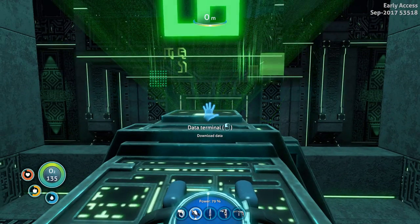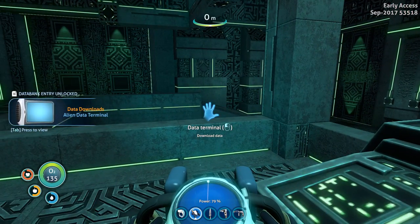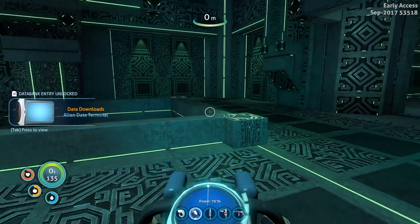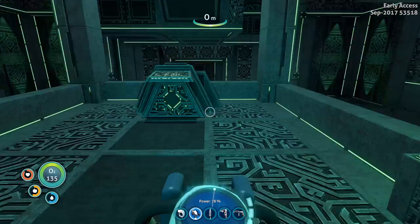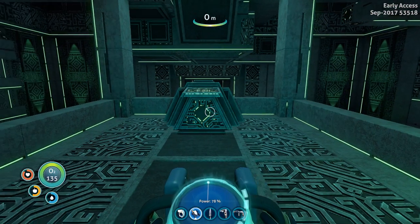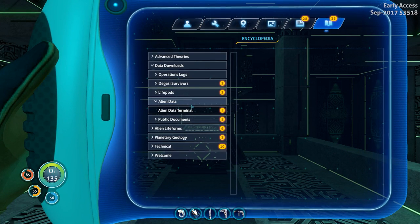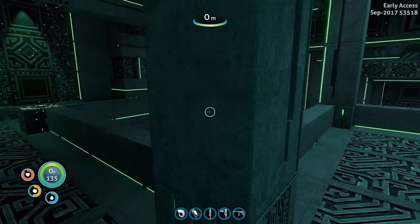What is this? Data terminal - unknown language, attempting translation. I got a new PDA entry - alien data terminal. 'This terminal was discovered within the alien facility on the surface of the planet.' Further alien data required, so I need to do some digging around here.